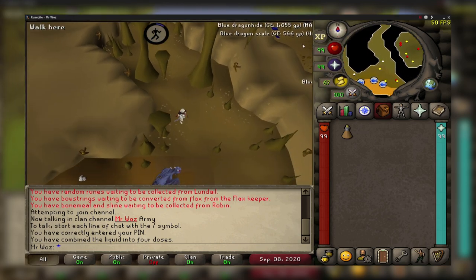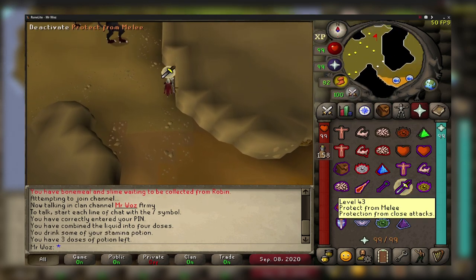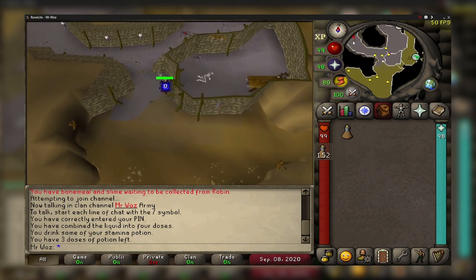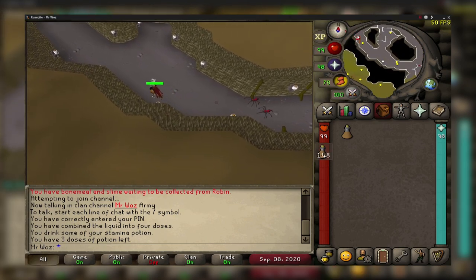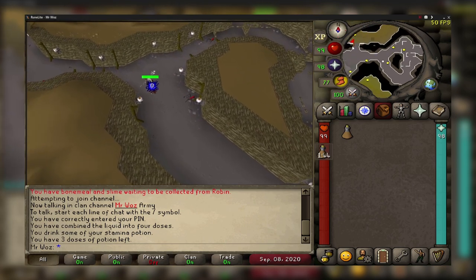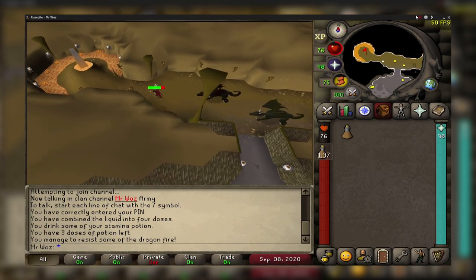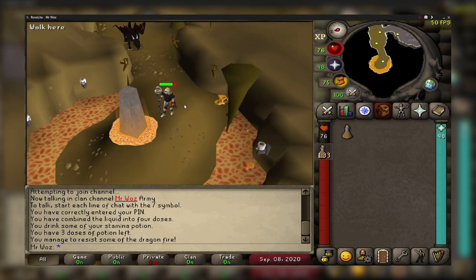Follow the path around and as you get closer to the obelisk there'll be black demons which hit hard, so having 42 prayer and protection from melee will help. Next you'll come across poison spiders — they don't poison immediately, but I'd suggest sipping an antidote before each trip as it lasts around 12 minutes. Then you'll encounter black dragons which can hit very high if you're not wearing a dragonfire shield or anti-dragon shield.